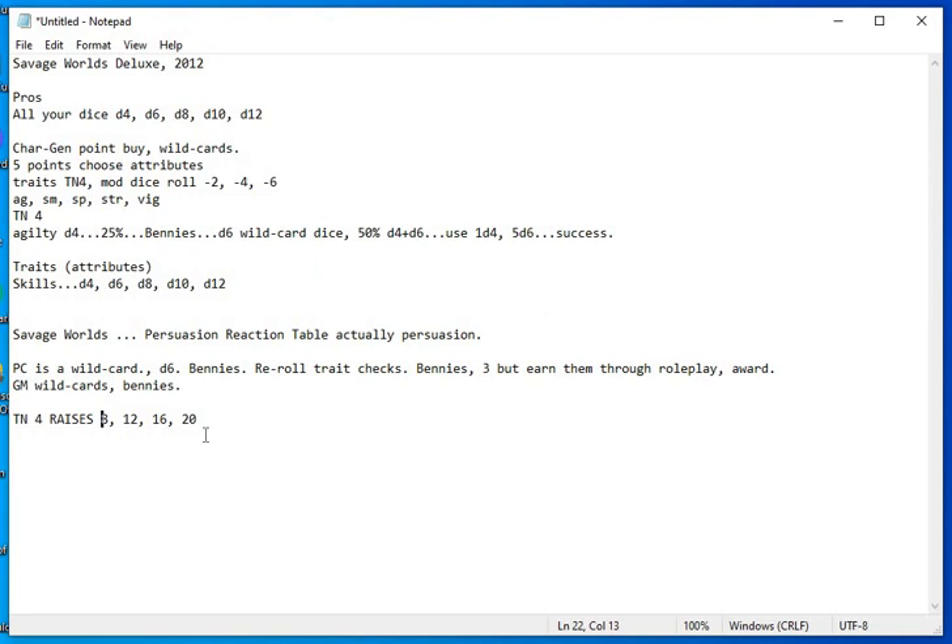For example, if I have a plus 2 for point-blank range and roll a 10 — that plus 2 gives me 12 — I've technically raised twice. All unskilled checks are with a D4; D6 is considered average. When you start your character, everything's a D4 and you spend points to raise dice. If you just want average in every category, spend one point in all five starting attributes and your character is an average Joe across the board. There are also cooperative rolls, group rolls, and opposed rolls.